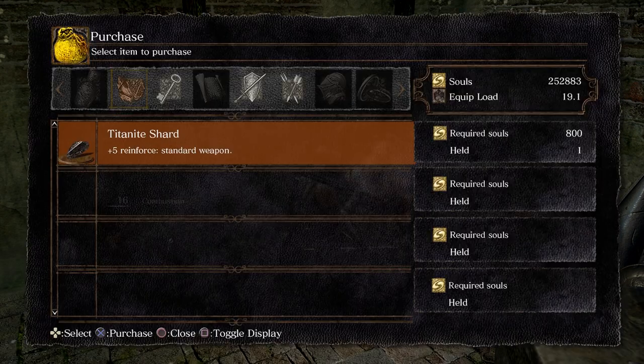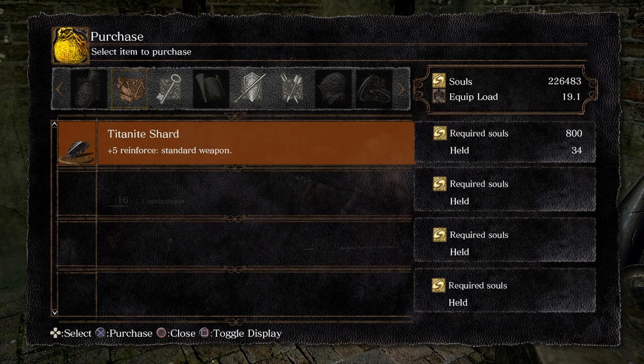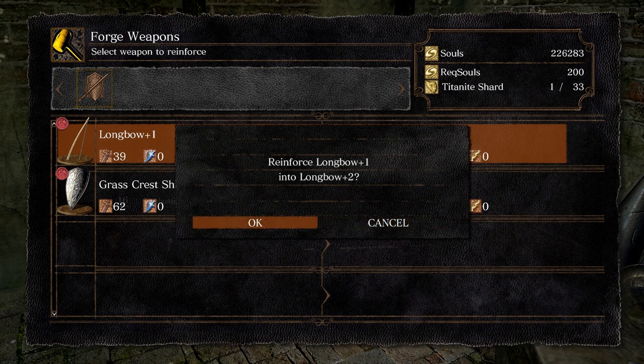We're going to purchase 33 Titanite shards. Normally you need 34, but because I already have one Titanite shard in my inventory, that'll add up to 34. So if you don't have any Titanite shards, go ahead and buy 34 of them. You're going to need them to upgrade everything.